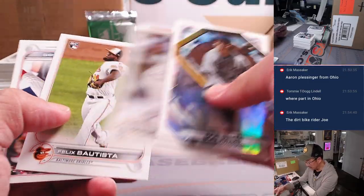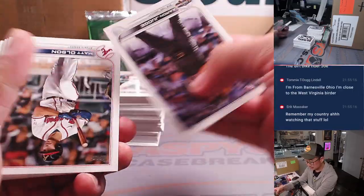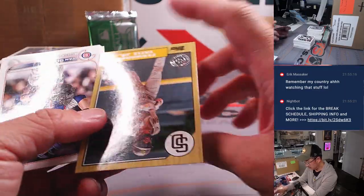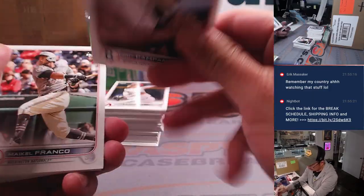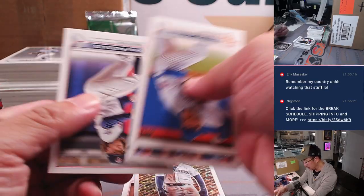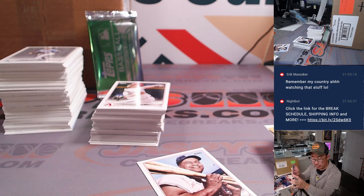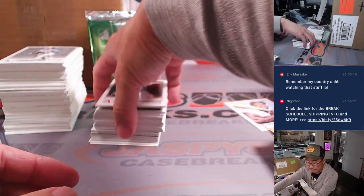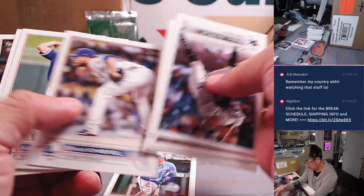Got a Bob Feller die-cut — speaking of Ohio. We got Roy Campanella. We got a Julio Rodriguez — that's a cool one, the black gold rookie card. I'm not sure if these have a crazy value, but it's a cool-looking insert. That's going to go to Jimmy and Seattle. Rookie card — I'm not sure if this is a short print or not, but let's leave that up just in case for the Dodgers. That'll be for Gary. Bobby Wood Jr. is a rookie in this — good rookie card there.